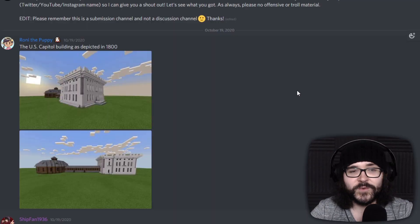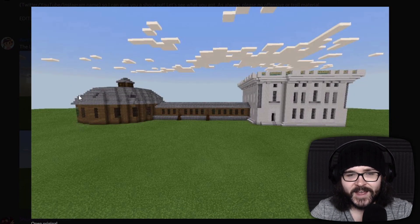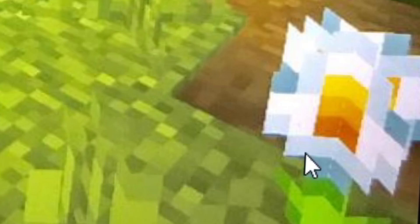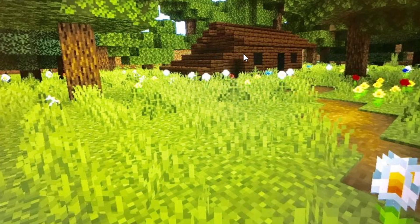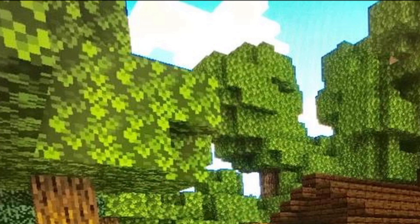Roni the Puppy. The U.S. Capitol Building as depicted in 1800. This looks like Hagrid's hut out here in the back — the Senate and then the House of Representatives. A Bob Ross-inspired build — we got our trees right here and we're just gonna make a nice little pathway through the flowers. A little red flower here and another little red flower there, because every flower deserves a friend. Little dandelion right there. And we're gonna have a bunch of tall grass here. Looks like someone needs to mow their lawn and there's this nice little log cabin. No chimney because we want the trees to feel safe. Not gonna go through all that trouble of painting them just to cut them down. A nice little cloud watching over everything, keeping an eye on all of us folks. Really cool, Roni. Thank you.